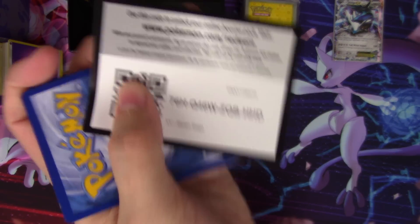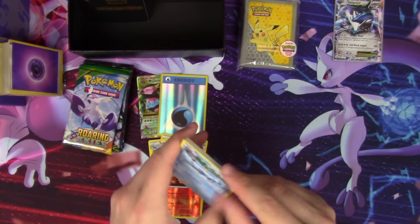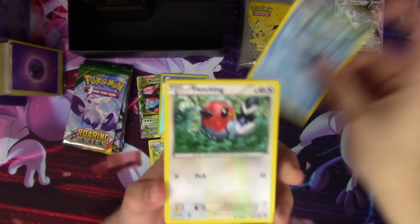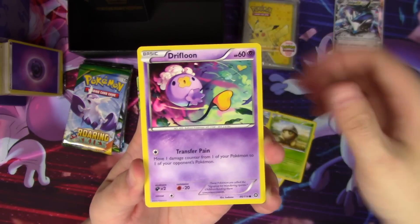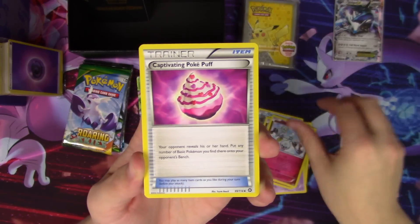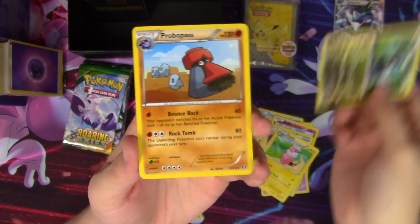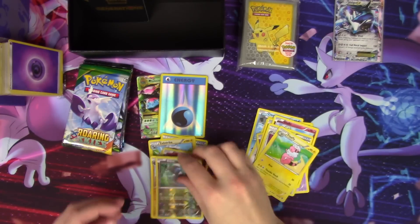Steam Siege code. We pull Clauncher, Fletchling, Cyndaquil, Drifloon, Merill, Klefki, Captivating Poké Ball, Flaaffy, a D&O reverse, and a Probopass regular rare.